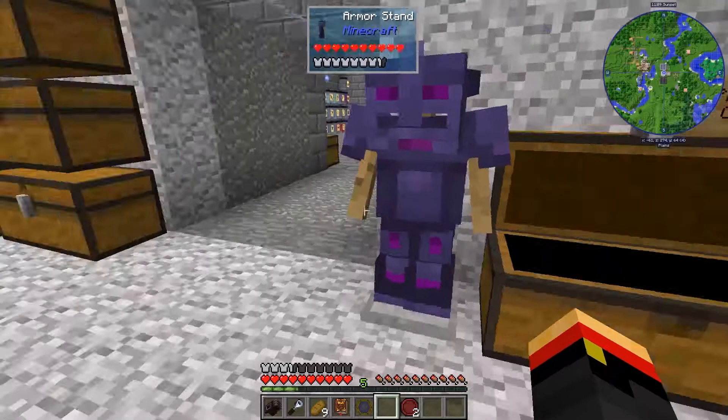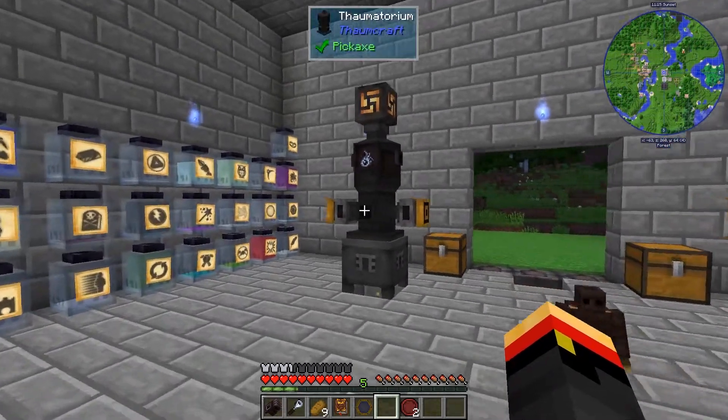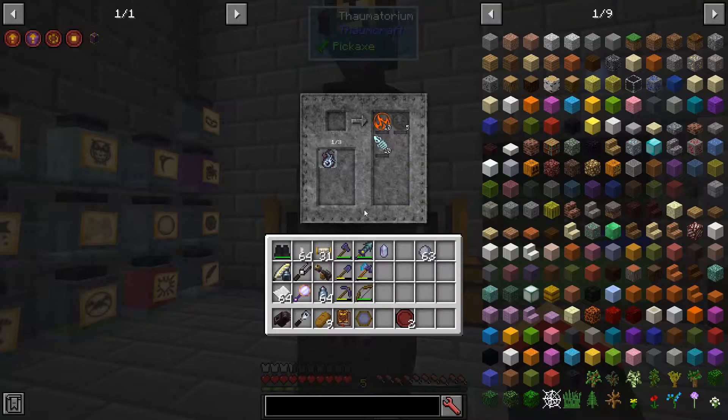Let's go ahead and make our seals. I forgot to mention — I've moved things around slightly in here. I made a second thaumatorium and put one of these mnemonic matrices on the top. They allow you to have up to three formulas selected automatically. That helps because if I put colon here, I would automatically get more Alimentum, so I don't have to deselect Alimentum and choose something else.